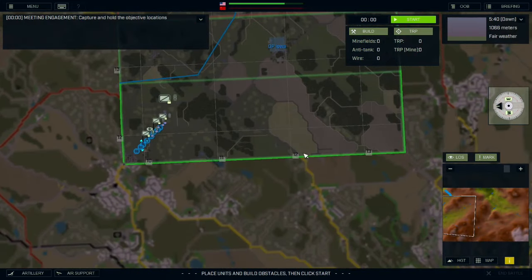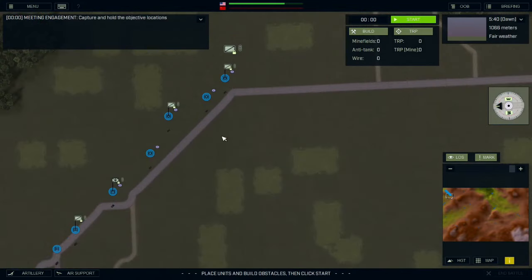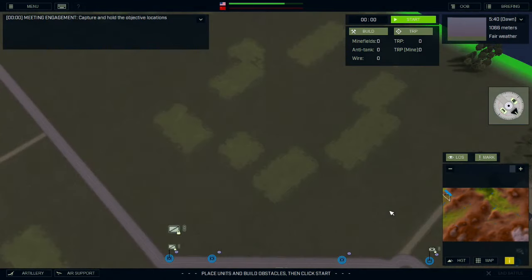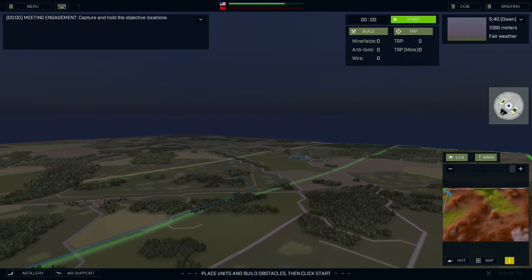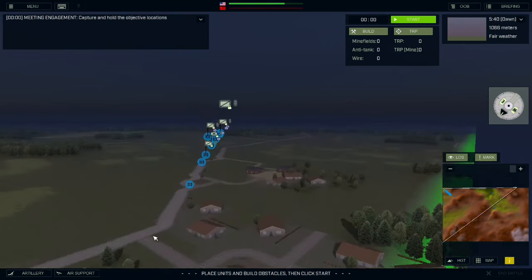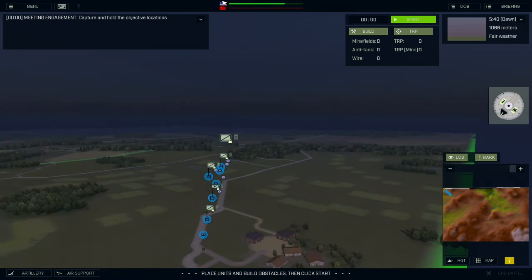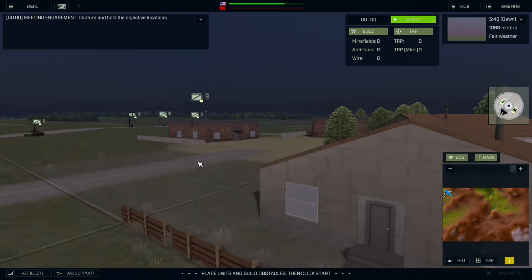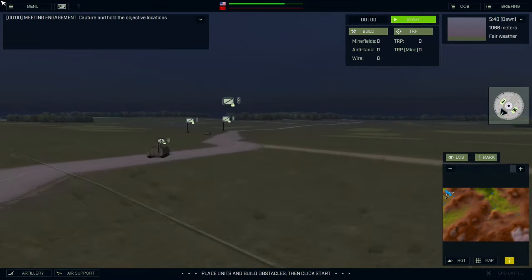And then zoom in using the scroll button of course, and pull down until we're there. It seems to move really slowly at this zoom level, so I don't want to go that low. But maybe — there we go. So here we are.